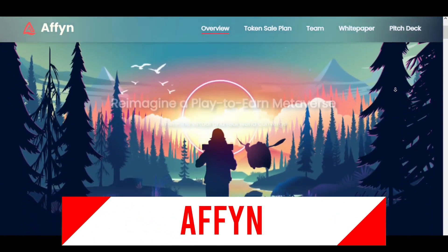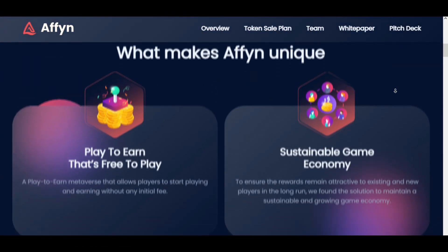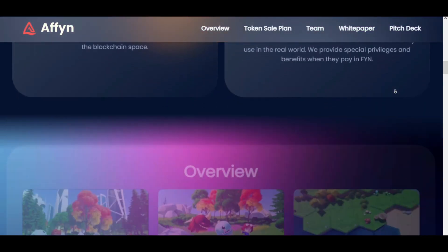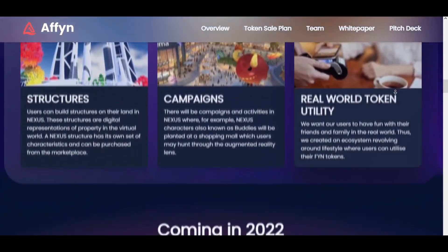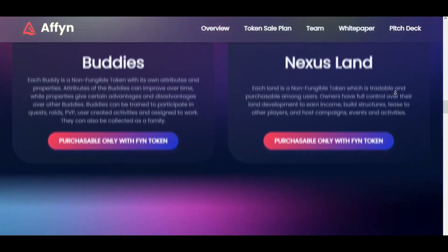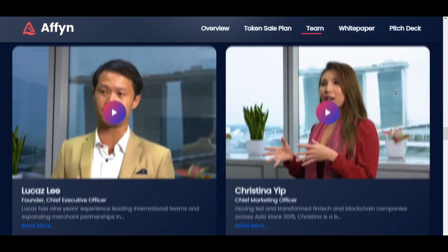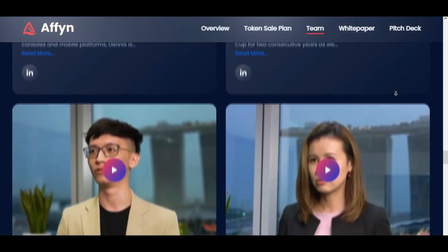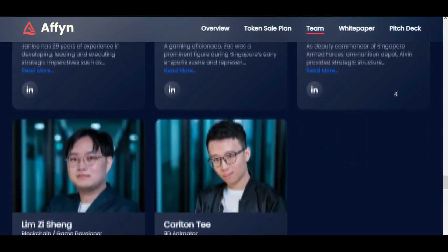Affin is an upcoming epic play-to-earn metaverse that allows players to start flying and earning without any initial fee. The game will be a mobile metaverse with a digital layer mapped to the real world, where users can explore, play, and participate in activities at their geo location. NFTs will be called Buddies, and players will be able to build structures on Nexus Land — a representation of real estate in the virtual world mapped to the real world. Their in-game token, Finn, can also be used to pay for real-world products or services.